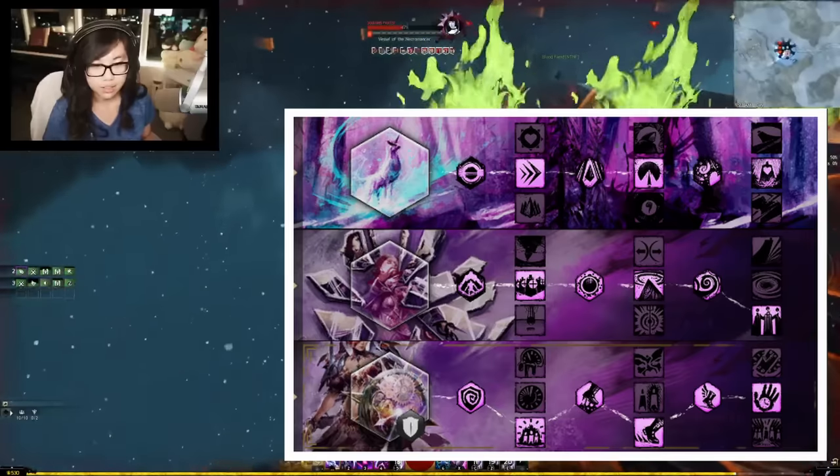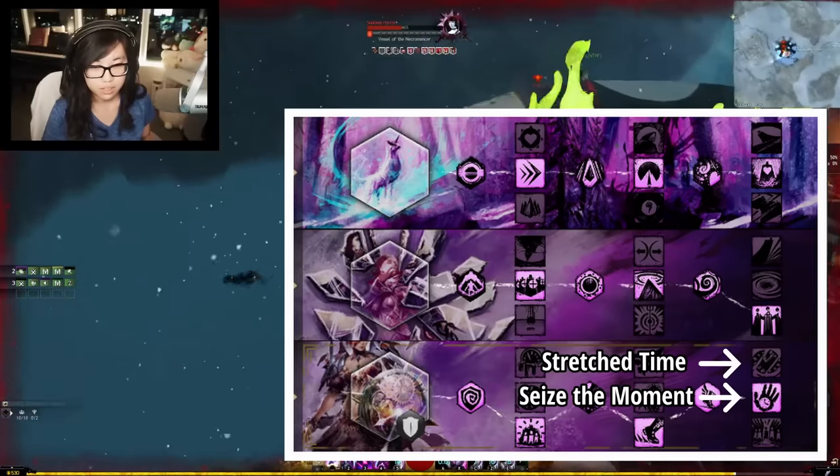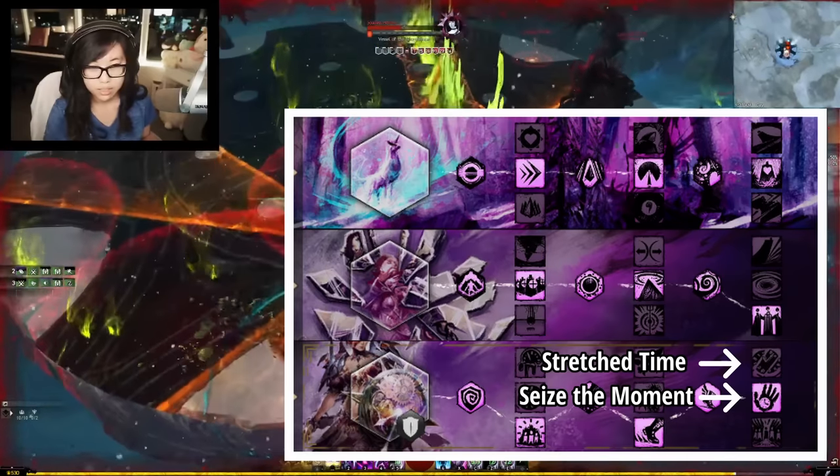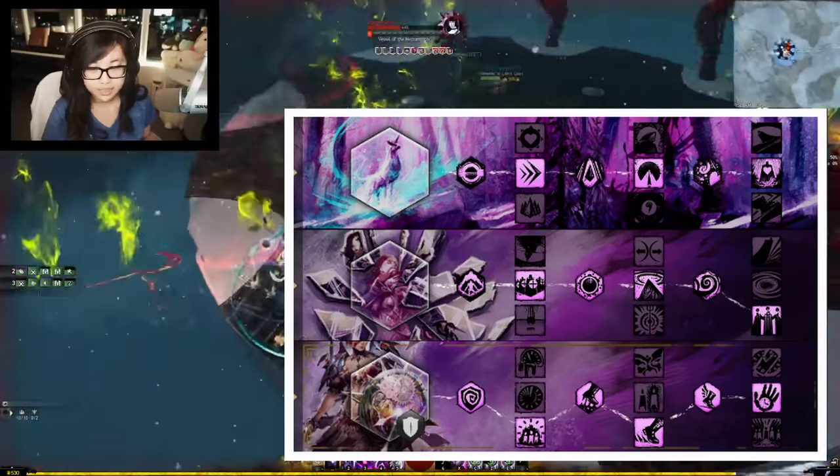Finally, I want to mention Stretch Time versus Seize the Moment. One provides Alacrity, the other provides Quickness. The playstyle between both of these is identical, so bring whichever boon your squad is lacking.